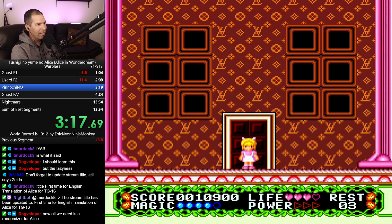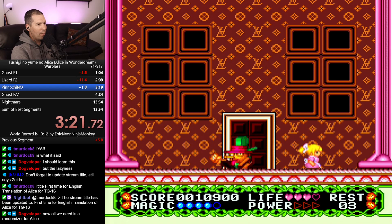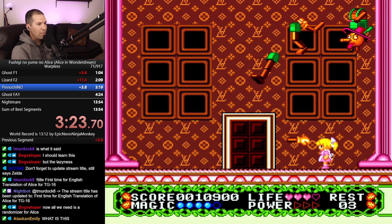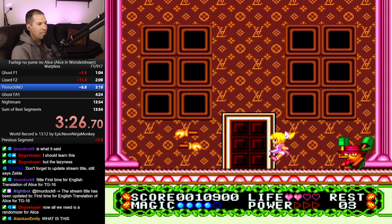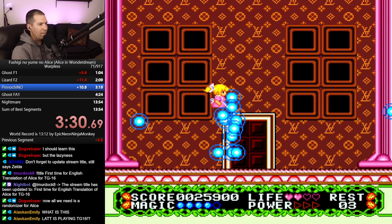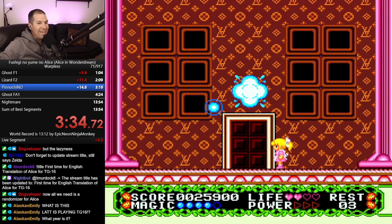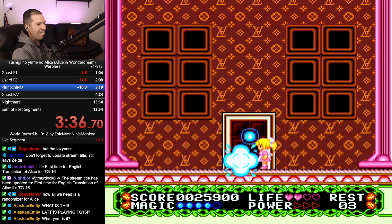I went through it a little bit quickly. You can't use book spells. So there are different types of spells you can get in this game, and you can't use any of them on bosses. I know I went through that quickly. What does this one say? What year is this that I've actually played a TurboGrafx-16 game? This is so exciting.